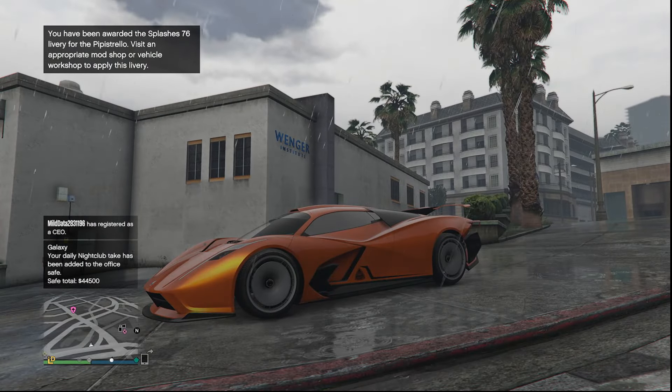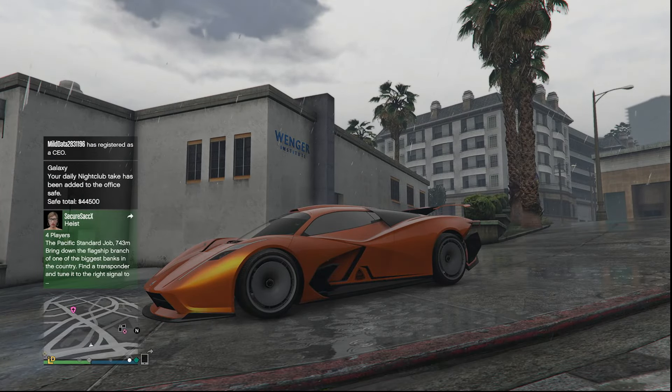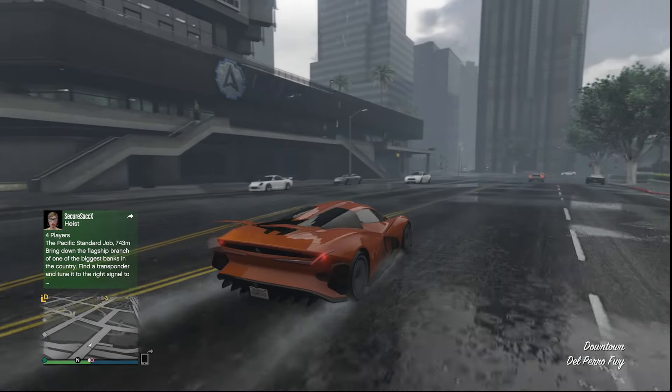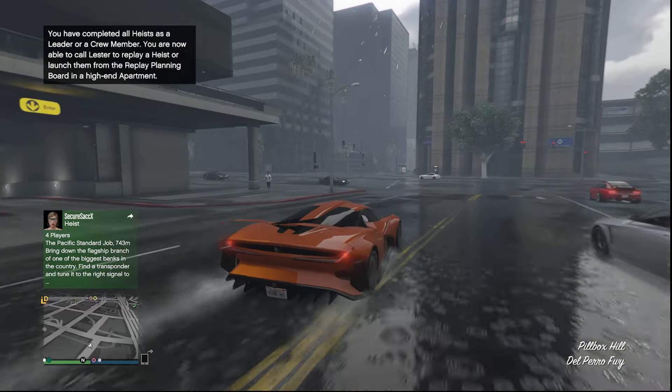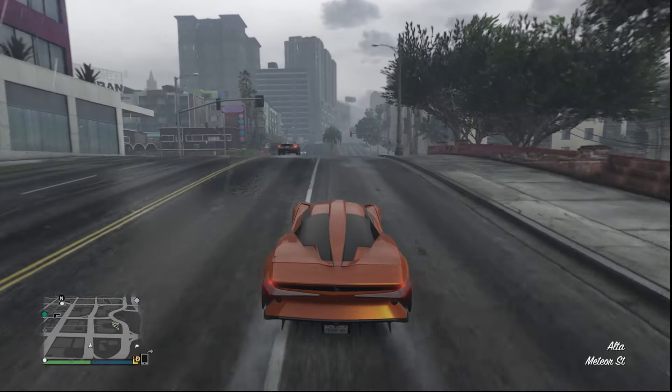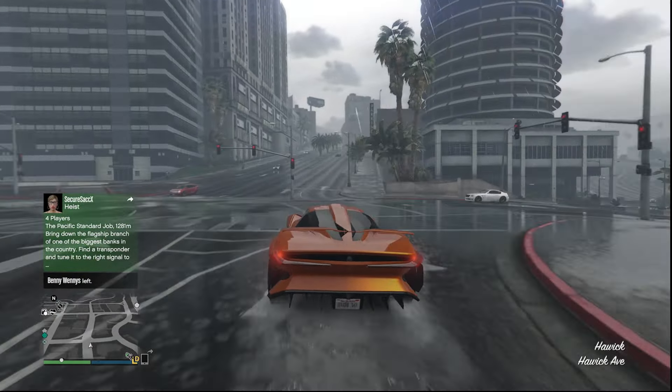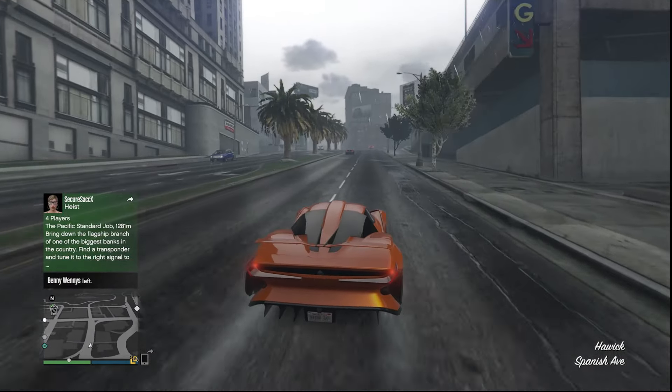Today we're going over the new Pipestrello — I don't really know how to say it, but we have it, and that's all that matters. This is the brand new supercar that was just added into GTA Online with the Bounty Hunter update. And even though this car has only been out for a few hours now, I can already tell that this is going to be one of the fastest cars we will ever get in GTA Online.